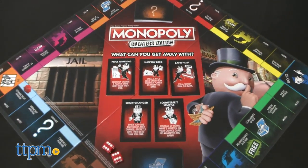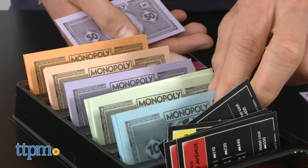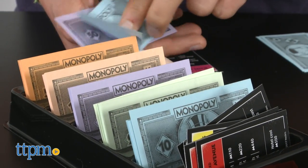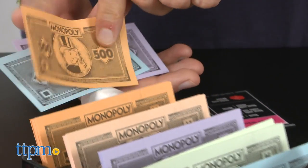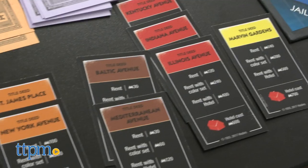The object of Hasbro's Monopoly Cheaters Edition is to buy property, collect rent, and stack up cash, all while cheating to get ahead fast. The game ends when all the properties have been purchased and all players return to Go. Then the player with the most cash wins.